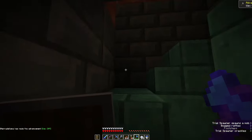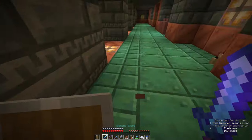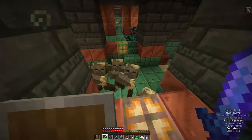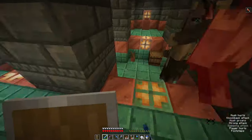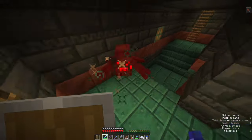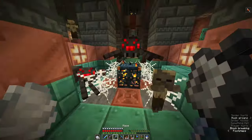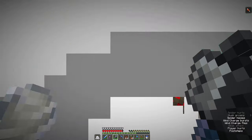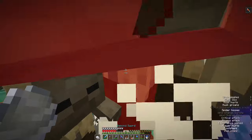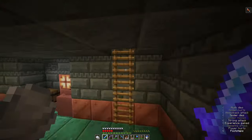Already a trial spawner has gone off. We've got the mace with us though, so hopefully it won't be too much of a problem. Break some decorated pots as you get some good loot. We've got husks and it looks like we've got spiders as well. Luckily with wind charges you can slightly launch back mobs. Yeah these things are quite difficult and I've got protection three armor on.